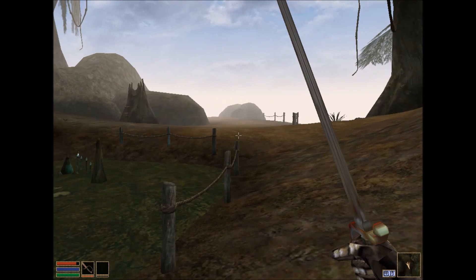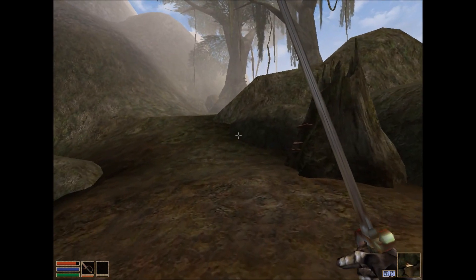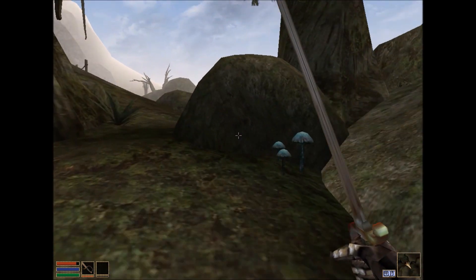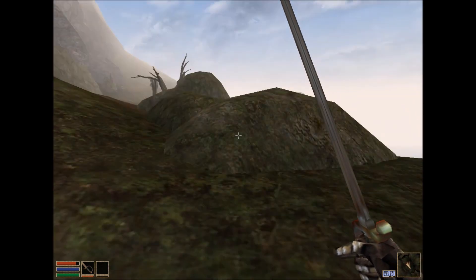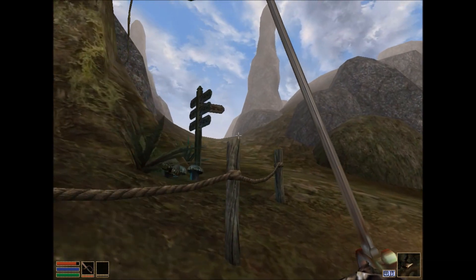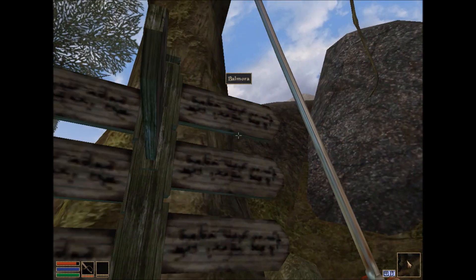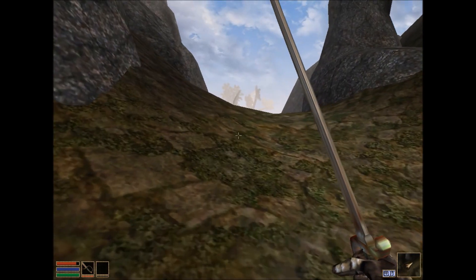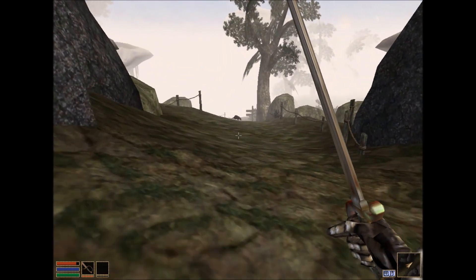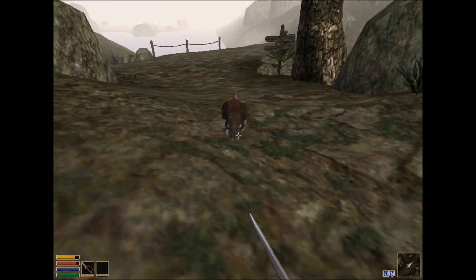We'll continue along the trail here. This is also where the faster running speed mod helps, because Morrowind's also an extreme drag for the first half of the game — it's really most of the game, considering how slow you go. It takes longer than the actual rest of the game. I believe we are on the right trail here. Took a little shortcut through Adamasartus, and you just go along these fence posts, follow the trail, and kill any rats in your way.